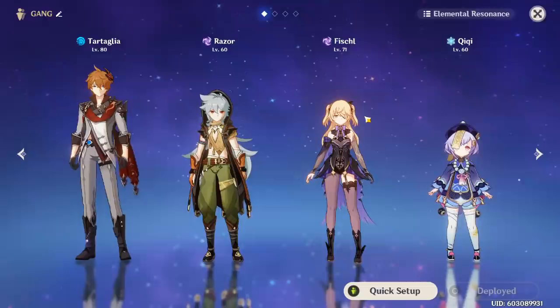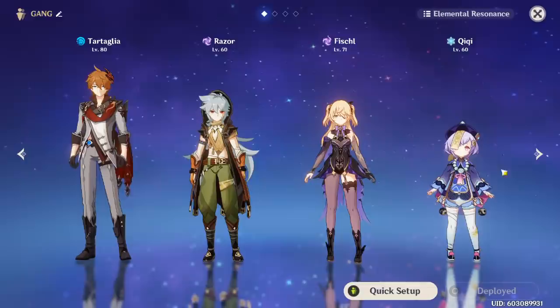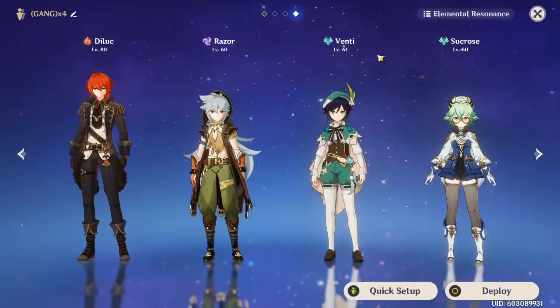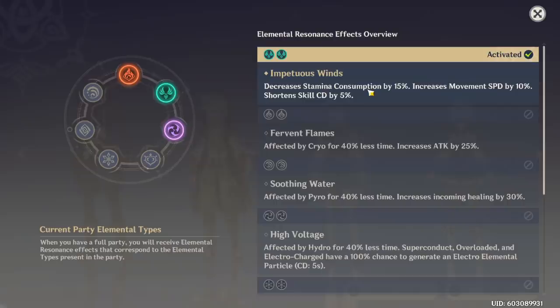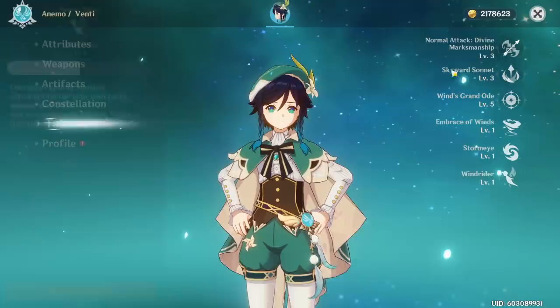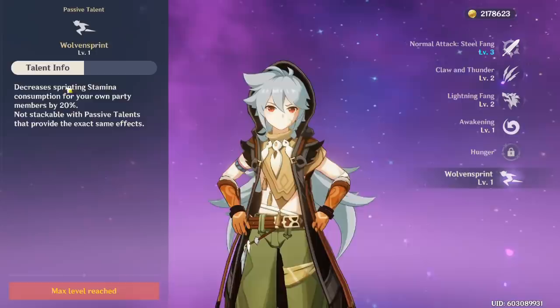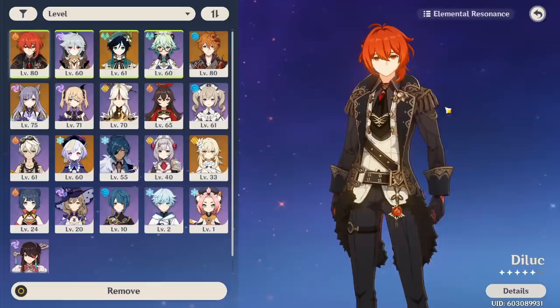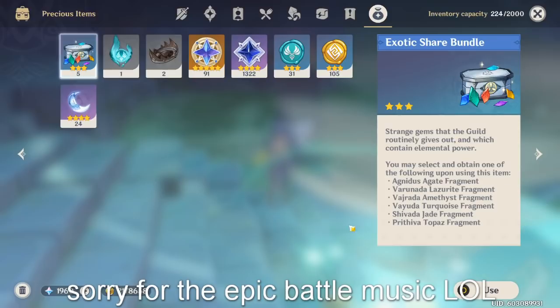For exploring the world, I'd always recommend having a dedicated exploration team. This team doesn't need good elemental synergies — it just has to be efficient at traversal. Mine uses two Anemo characters for the elemental resonance that decreases stamina consumption and increases movement speed. A character like Venti gives a passive reducing gliding stamina, and characters like Qiqi or Razor have passives reducing sprinting stamina. So I run one of those with two Anemo characters and one DPS to clear mobs.